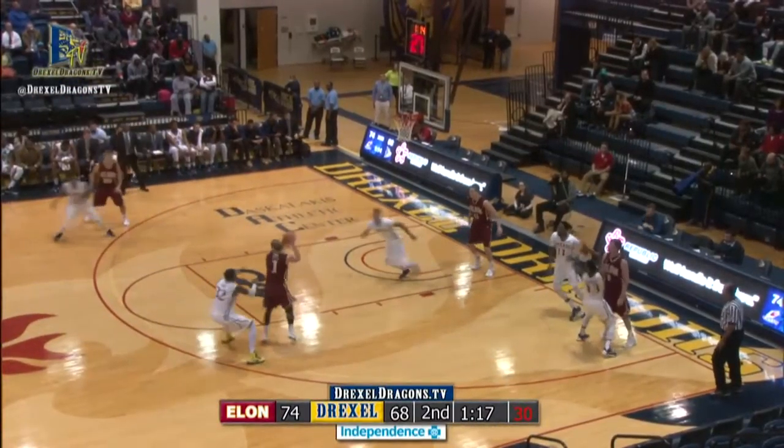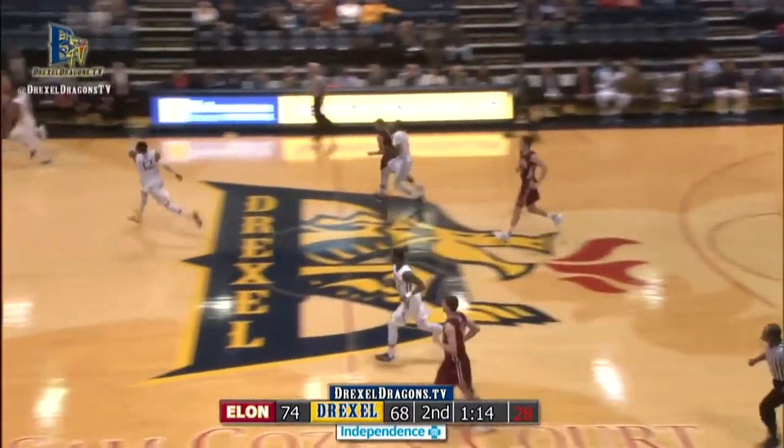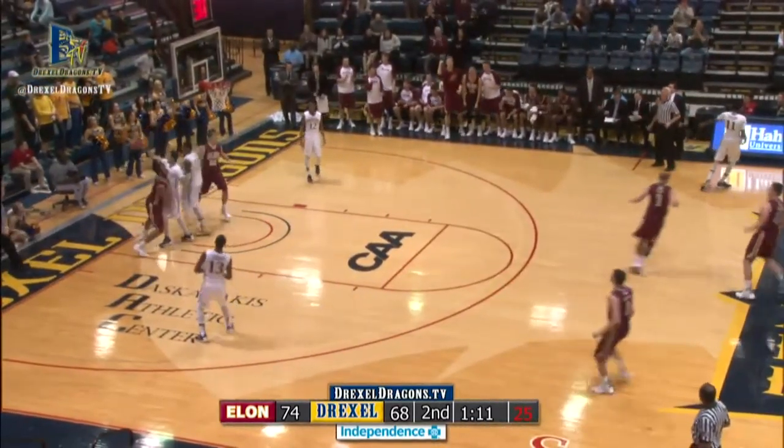Puts it on the floor, dribbles towards the baseline, now throws it to Eddie. Eddie looking for help, now puts it on the floor, pushes it ahead to Dawkins. Dawkins underneath the basket — reverse layup, good.